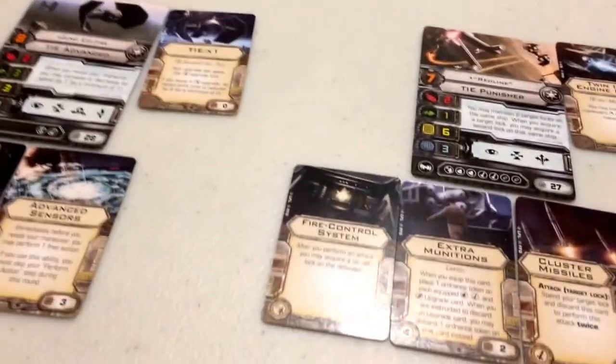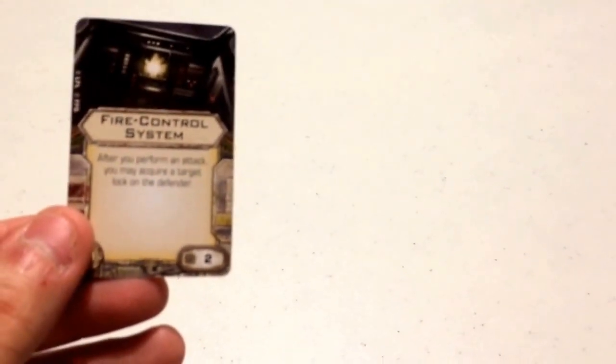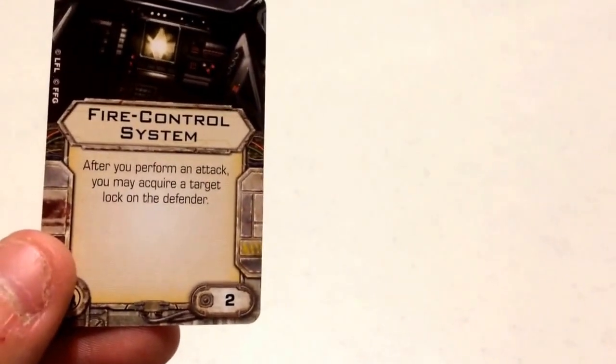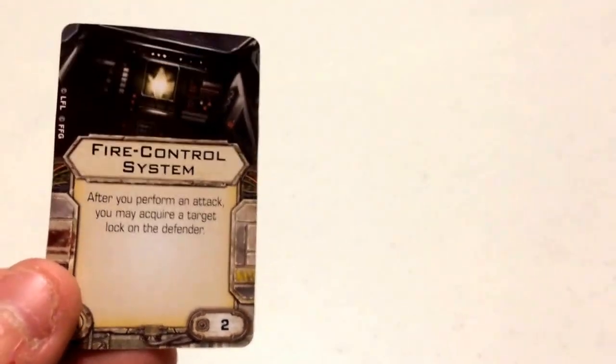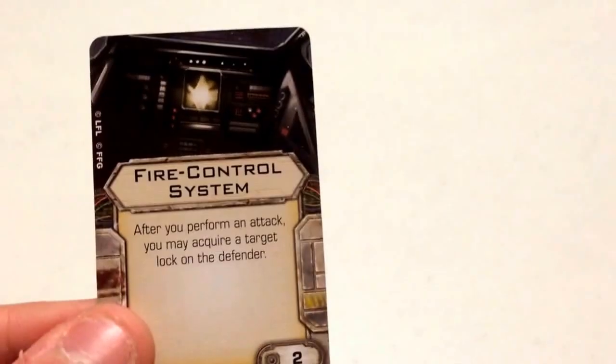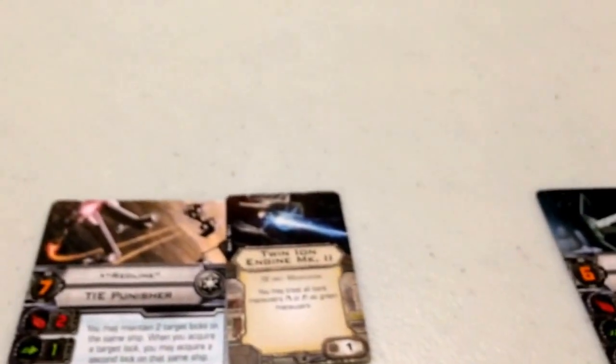For his systems upgrade, I've gone with Fire Control System, coming in at a squad point cost of two. It states: after you perform an attack, you may acquire a target lock on the defender. Basically, immediately after you perform your attack you get a free target lock action. This is essential for the build to work, as I'll show you shortly.